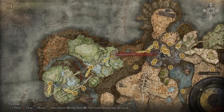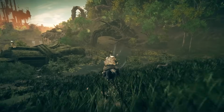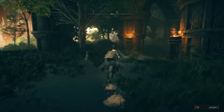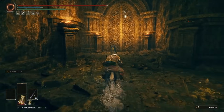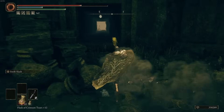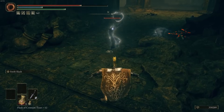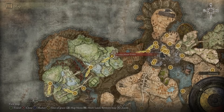Next is the Viaduct Minor Tower, where we're going to get two. For the first one, follow along from the beginning — just around the corner is an enemy with a pot on its head. Defeat this enemy, pick up the item it drops, and you will get the Scadu Tree Fragment.